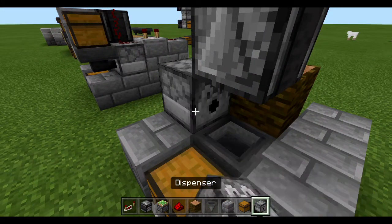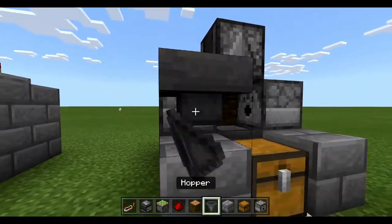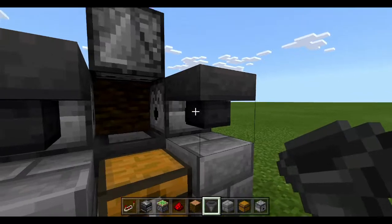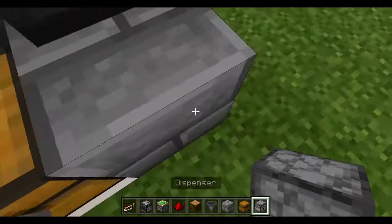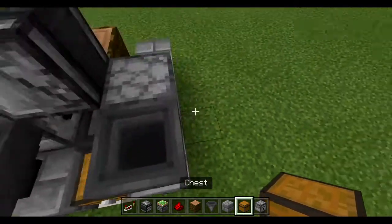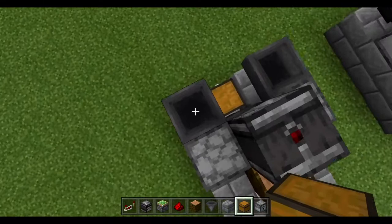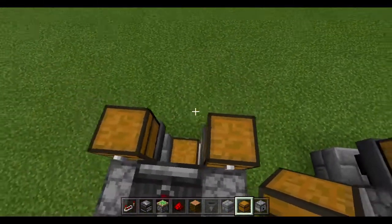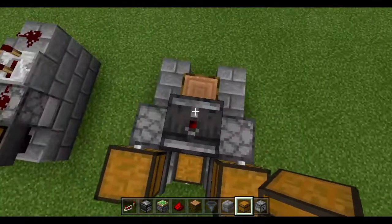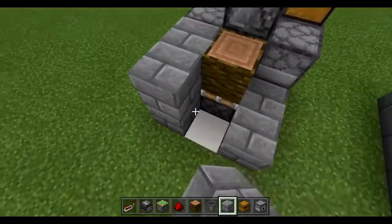We want a dispenser here and a dispenser here. We then put a hopper here and a hopper here — these hoppers will feed the bone meal into the dispenser. And you can put a chest on top of that as a holding place. The orientation doesn't really matter because this is just a holding place. Now we'll get our bricks of choice and go one, two, three.